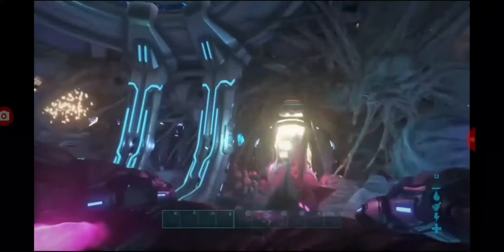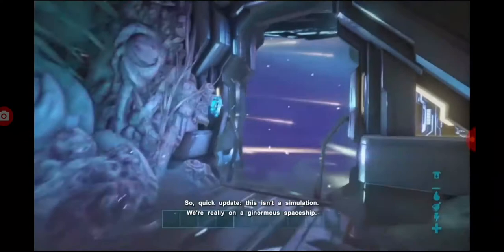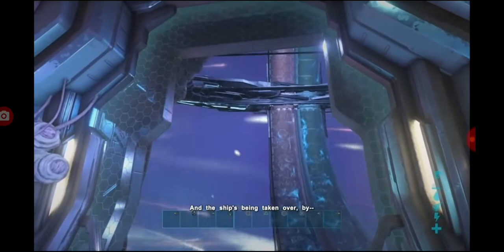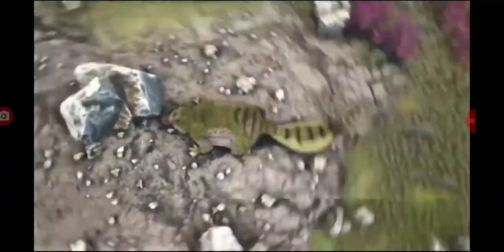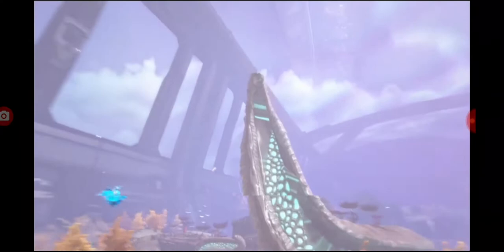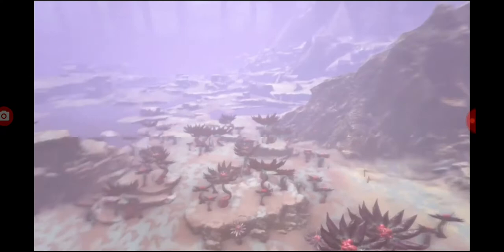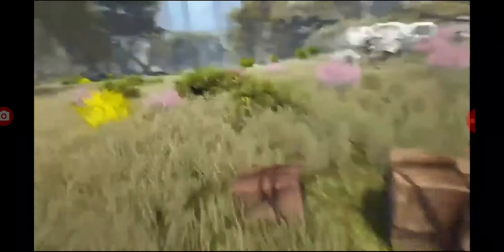Let's focus on the general experience first. The early game of Genesis Part 2 is definitely the most different from any other map in ARK. You immediately start off with a fully-fledged cutscene that leads you into the map and re-establishes Rockwell as the main villain, which is something I liked. You already possess a tech suit that basically does all the early game resource harvesting for you, allowing you to progress at a breakneck pace if you so desire. It was very clear that this was intentionally done to give players the sense that this really is the endgame of ARK.